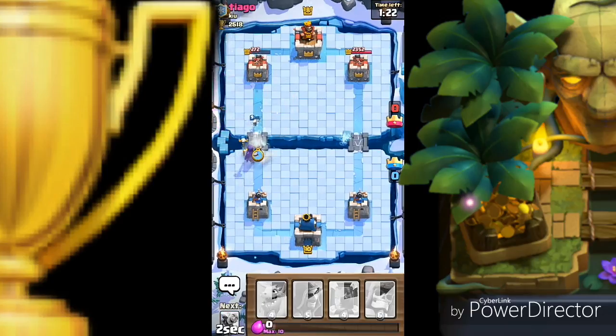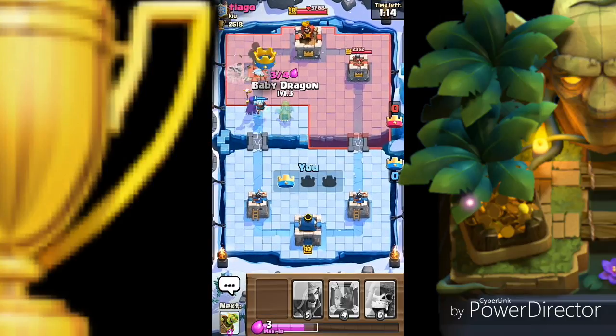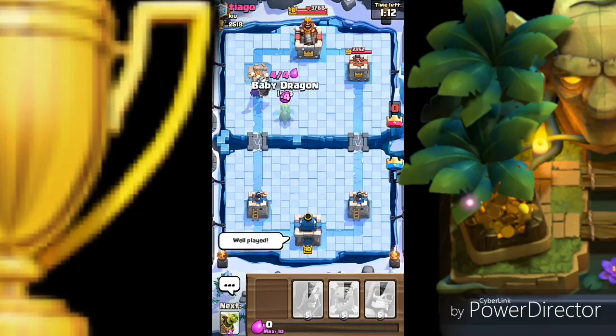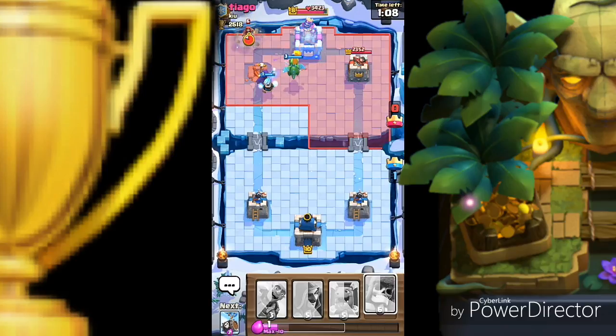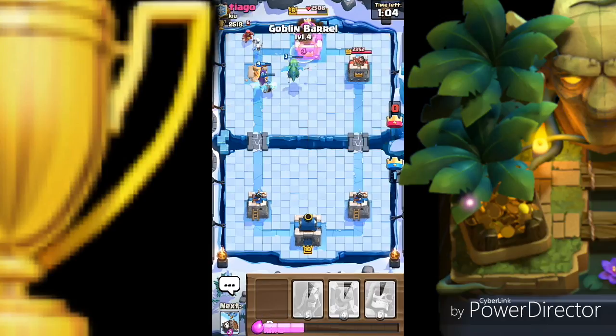What happened was the witch was first trying to kill the baby dragon, then the goblin barrel went through — and the ice did area damage. Well played! He was trying but I have not even let him touch the tower. It's two minutes and I have not let him touch my tower.